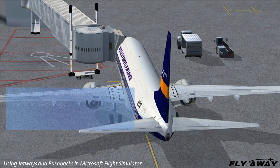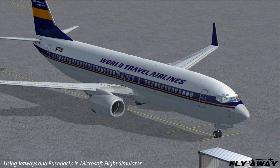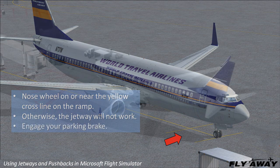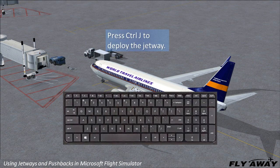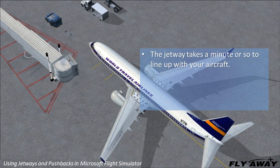Place your aircraft at a gate with a working jetway according to the white pavement markings. If your aircraft is on the wrong side of the jetway, the jetway will not work. Position your nose wheel on or near the yellow crossbars painted on the ramp; otherwise the jetway will not work. Press CTRL-J on your keyboard to deploy the jetway. The jetway takes a minute or so to line up with your aircraft, which is consistent with real-world operations.